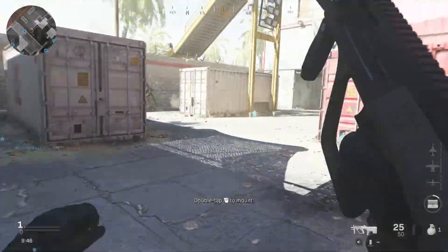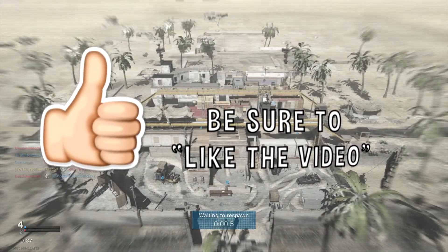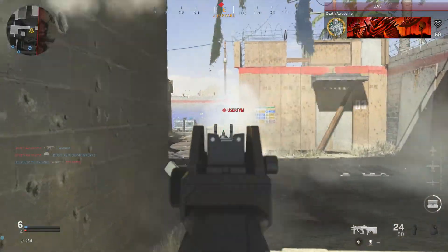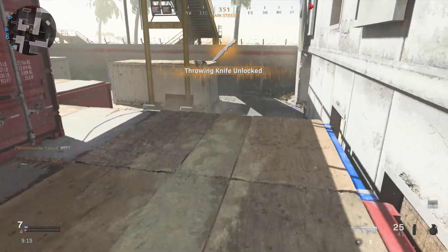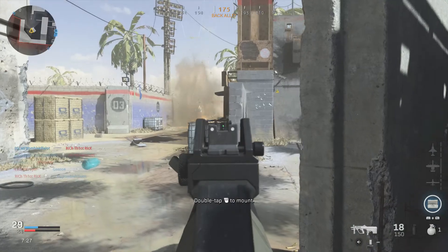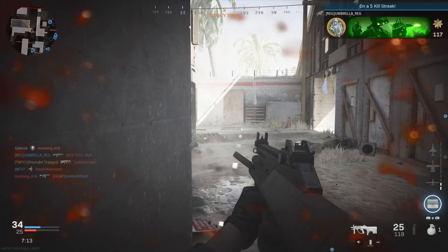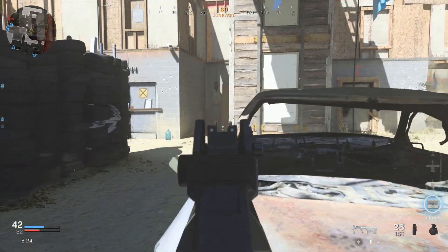In today's video we're taking a look at some attachments as well as a class setup for the AUG. This gun was recently buffed in the last patch — one of the few weapons to receive a buff in Modern Warfare. As you can see on screen, they increased the close range and mid-range damage, and reduced the chest multiplier, so it got a small nerf but a big damage buff. The biggest positive is that it is one of the most accurate guns in the game — with certain two attachments the recoil is literally zero.